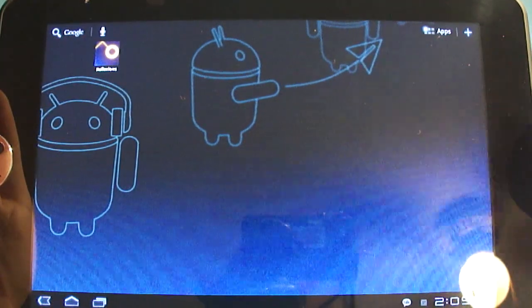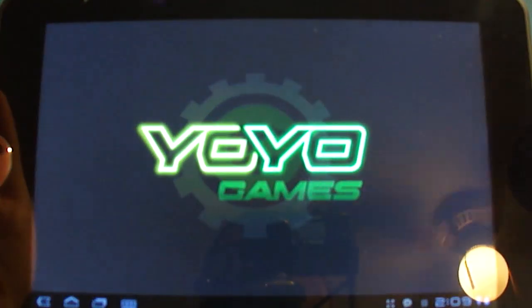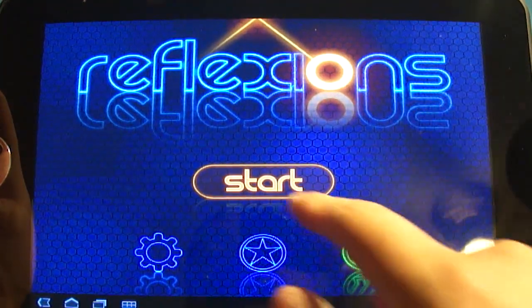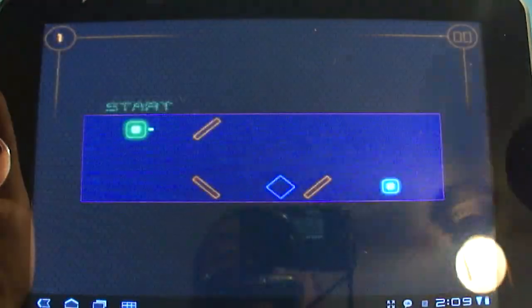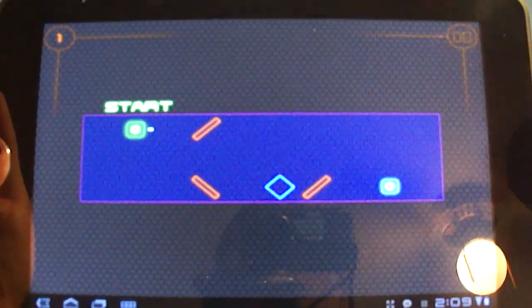Hey everybody, Josh here from Android Central, and I just want to show you guys a game called Reflections. Reflections is a game where you have this orb of light — looks much like that in the logo — and you bounce it off of these reflective surfaces that look like little orange rectangles.